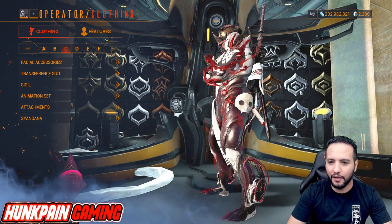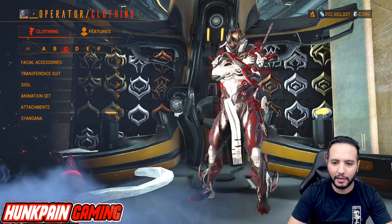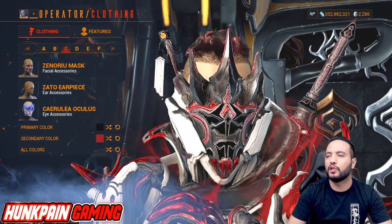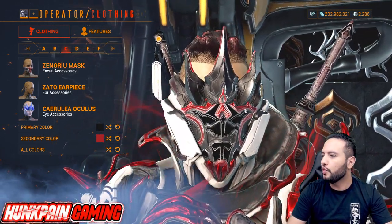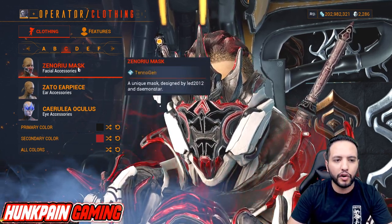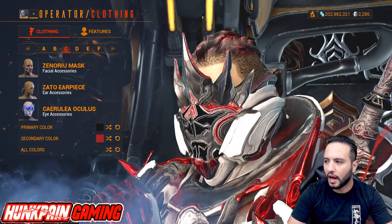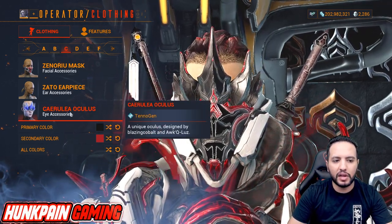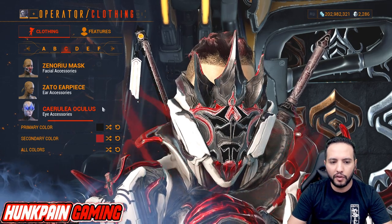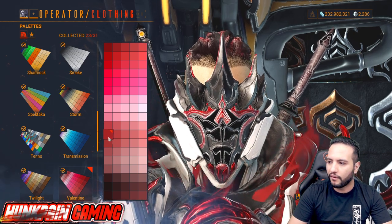Moving to Model C — the lovers of white or red, and check the helmet hanging on his waist! For facial accessories, we're going to be using the Xenorio Mask from Tennogen and the Zato Earpiece — it gives a great edge. Then the Kairulia Oculus for the eyes. Primary color is black from Smoke, secondary is red from Valentine — that's how you do this mask.